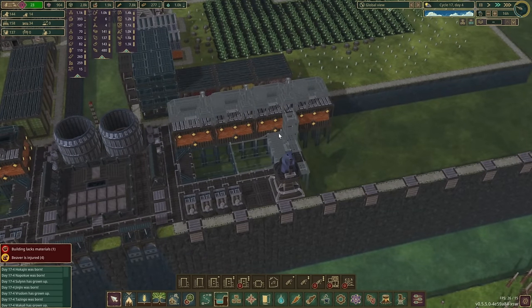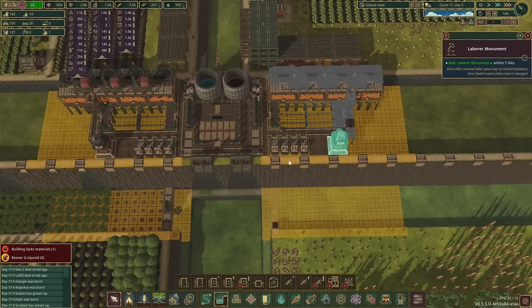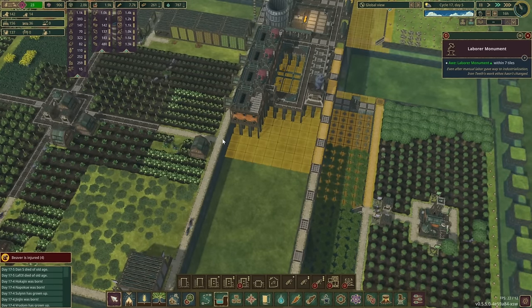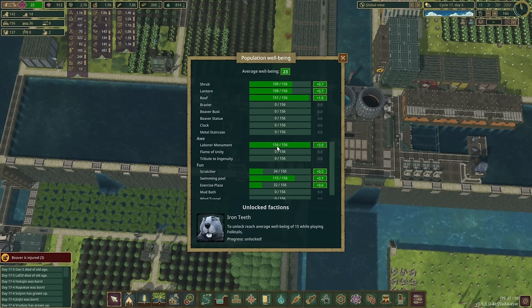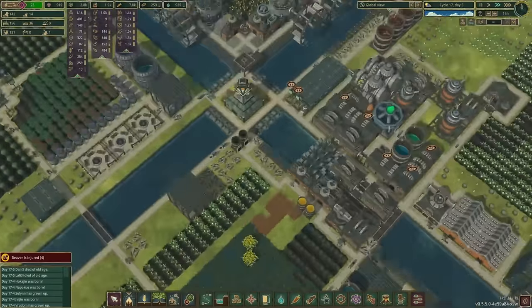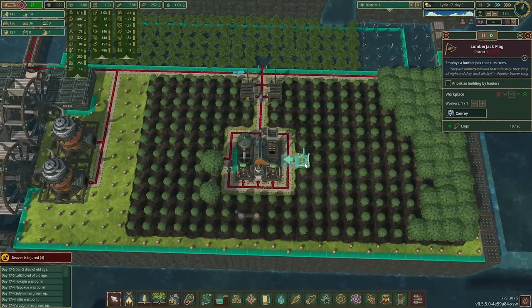There are still some things we were in the middle of building from last episode, like all of our recreation over here. A couple people said why don't you build your labor monuments one tile over so your beavers could get a little bit more of a bonus on the pass, but they're already on this one. They're going to sleep in here so they'll get a huge buff from that. The bonus doesn't seem to go away — we've got 154 out of 156 beavers covered, so we'll check again toward the end of the day.